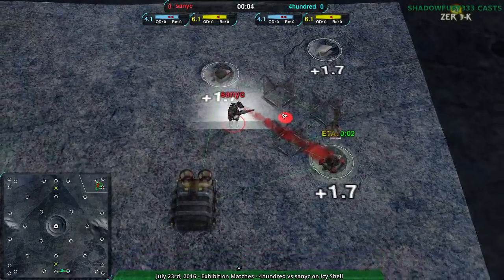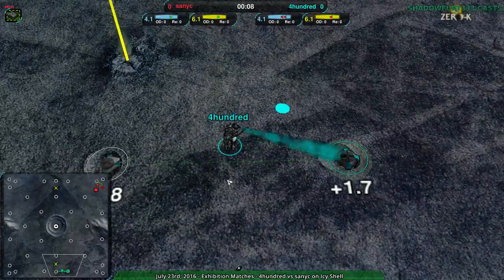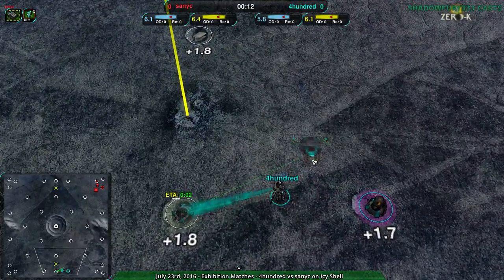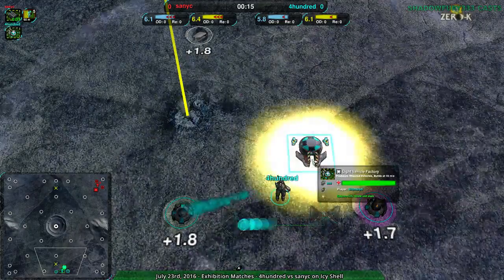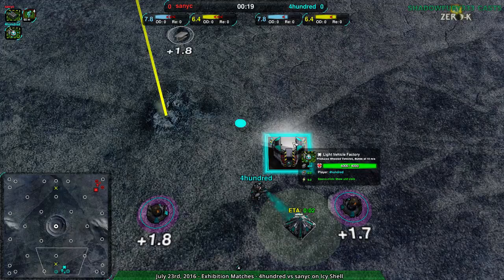Sanic in the northeast side of the map going for Cloakibot factory, eventually. And 400 going for light vehicles. So 400 seating the center in favor of map control and rapid harassment. I'm guessing 400 is going to try to go for a scorcher dive right away.